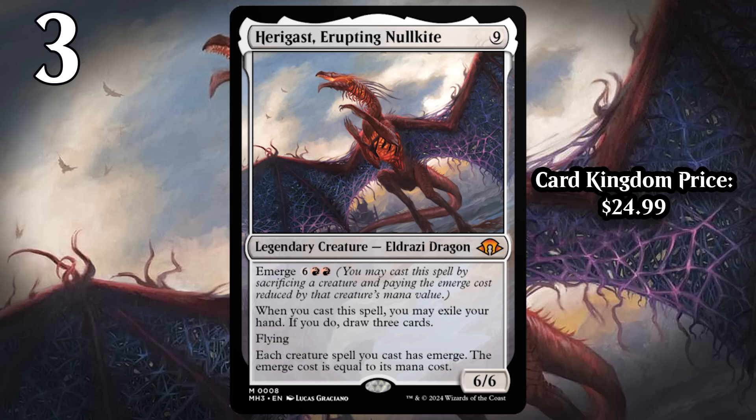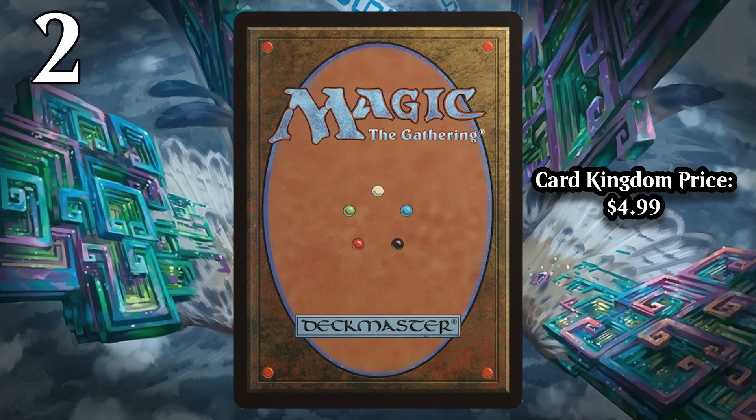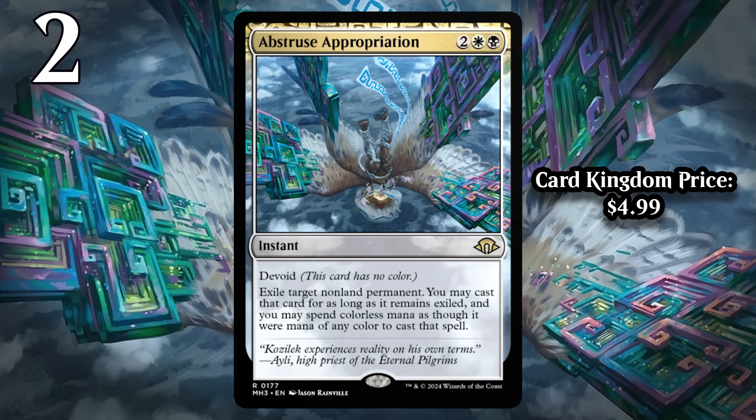At number 2, I have Abstruse Appropriation. This instant lets you exile a non-land permanent, and then you can cast that card for as long as it remains exiled, spending colorless mana as if it were mana of any color to cast the spell. In other words, it's an awesome removal spell that can exile any non-land permanent with no questions asked — that alone would be a really good removal spell, but not a bomb. But then you can just cast the thing you exiled. It's kind of like a roundabout Mind Control effect in black-white, and that's just one of the most powerful things you can do in Magic. It's going to be pretty difficult for your opponent to win after you destroy their best non-land permanent and then cast it for yourself.